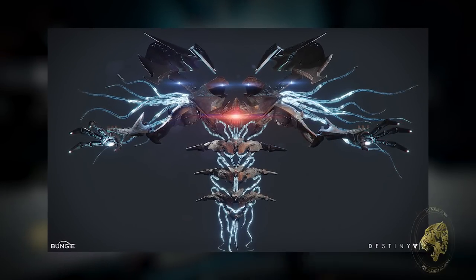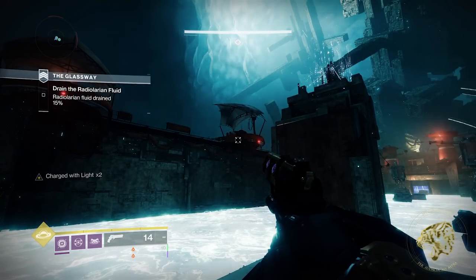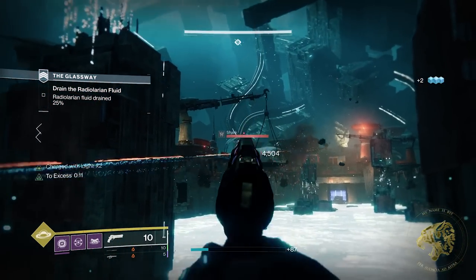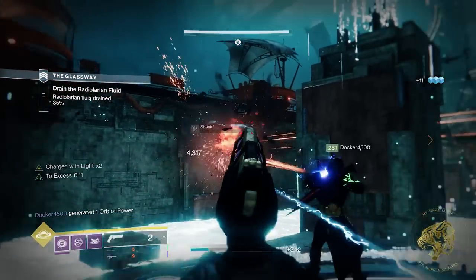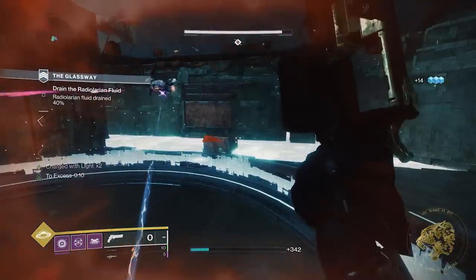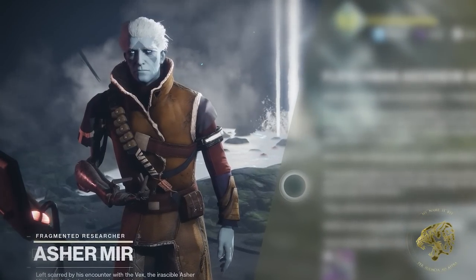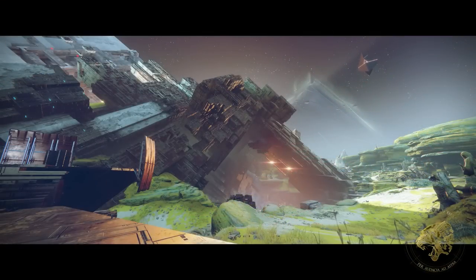The knowledge that the Vex hold still represents the most unprecedented tactical advantage in the universe — the ability to defeat any martial foe on any world not blessed with light or darkness. Much more worrying is the indication that the Witness is after that same power. We know this because of the brave sacrifice of the Warlock Asher Mir, who surmised that the Pyramid fleet on Io was actually after the Pyramidion, a massive Vex structure and access point to the knowledge and calculations of the Vex.